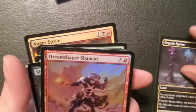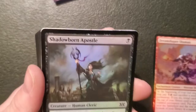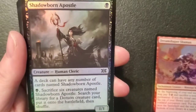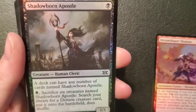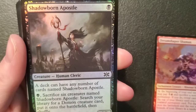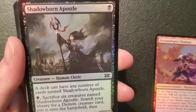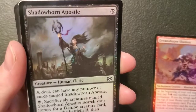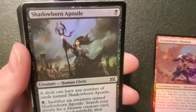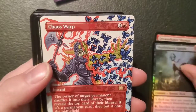We got a Saproling and a vampire token. Our Cryptic Spire. Another Dreamshaper Shaman. Shadowborn Apostle — a one-one human for a swamp: a deck can have any number of cards named Shadowborn Apostle — like a Relentless Rats. Swamp: sacrifice six creatures named Shadowborn Apostle, search your library for a demon creature card, put it on the battlefield then shuffle. You gotta sacrifice six dudes for one demon — what a waste. Chaos Warp — an instant for two and a mountain: the owner of target permanent shuffles it into their library, then reveals the top card of their library, if it's a permanent card they put it onto the battlefield.